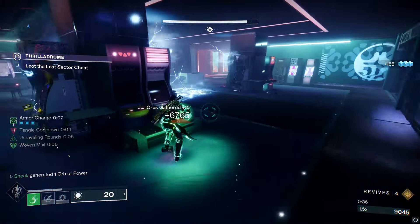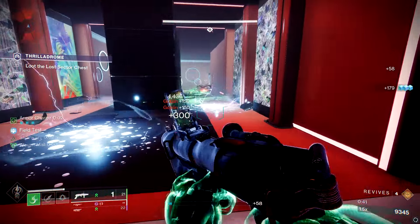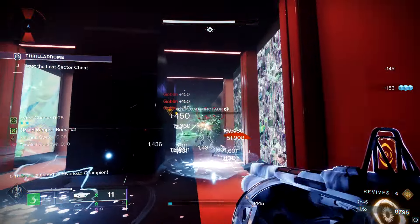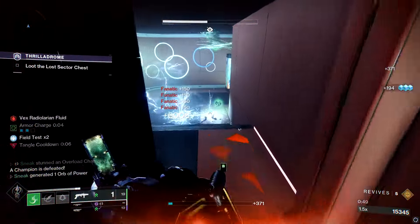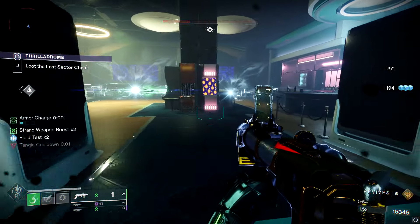We're talking about Tusk of the Boar today. It is a new Strand Waveframe GL in IB. You can get it through random matches if you have a horseshoe in your nether regions, or if you blow past maybe 70 engrams and maybe you'll get your first one there. I know people that blew a lot of engrams to get their first one.